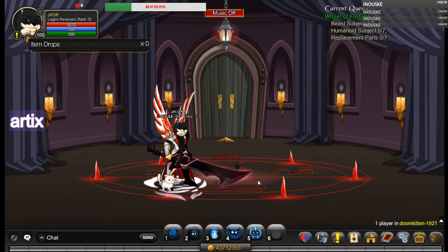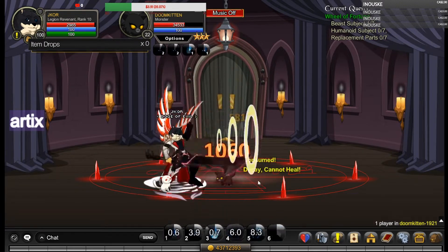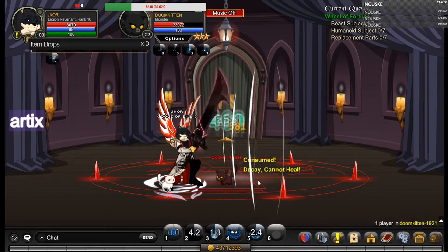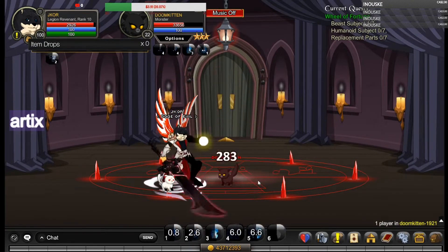First we're going to get house items. So, solo Doom Kitten or farm Doom Kitten — you'll get house item drops. You'll get it as soon as possible. That's the annoying task in Kitten.